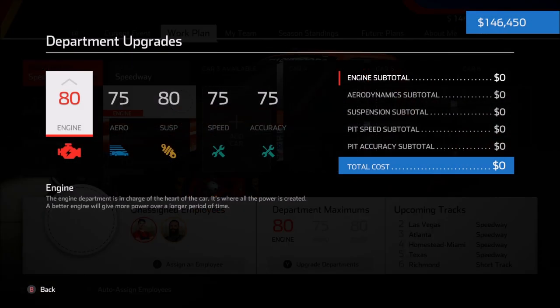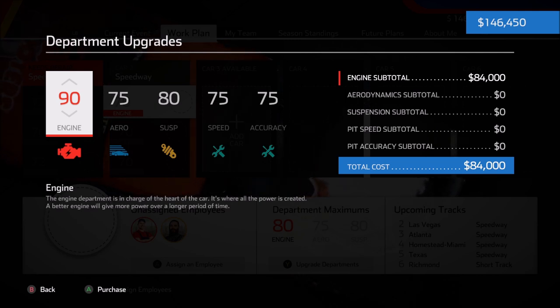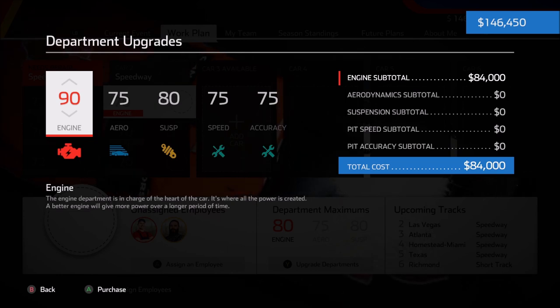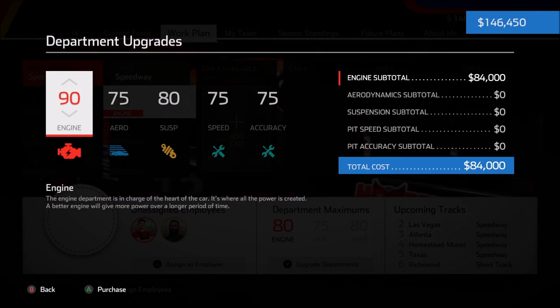Before we hire any employees, I want to take a look at these department maximums. The engine is going to be by far the most important piece to the puzzle. As long as we are underpowered on the engine side, we're not going to be able to keep up — we'll be pushing just to maintain some basic pace and stay with the back of the field. So we need to get our engine upgraded first. It's $84,000, which is a large chunk, but we only have to do this once.